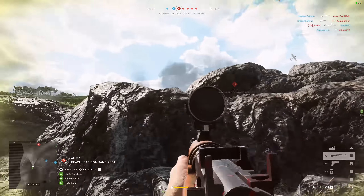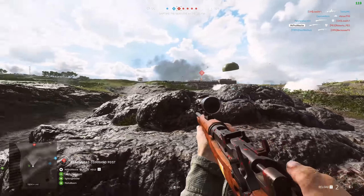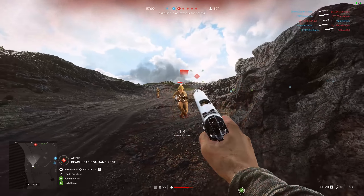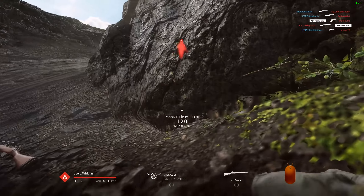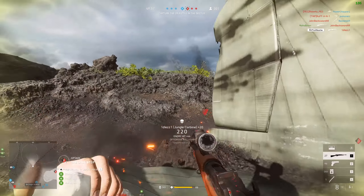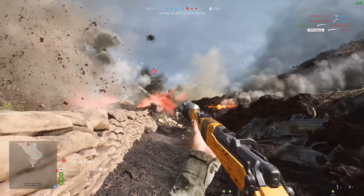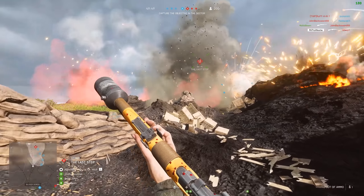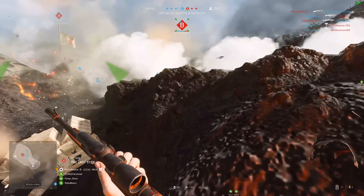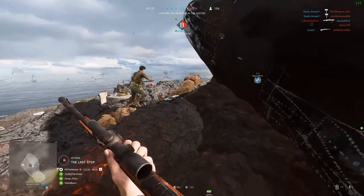But actually, in case you didn't know, there are three other weapons that you can unlock for the Pacific Chapter relatively easily — all you have to do is just play the game. They're tucked away in the Chapter Rewards menu. You can unlock the Type 94 Sidearm, the Model 27 Revolver, and a third weapon called the Jungle Carbine. It's a brand new weapon for the Medic class — a bolt-action carbine based off of the Lee Enfield rifle.